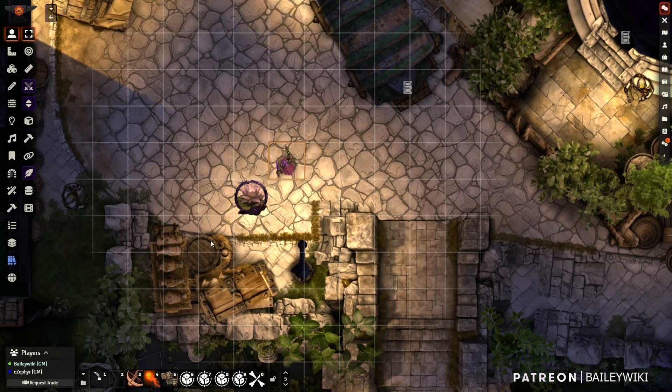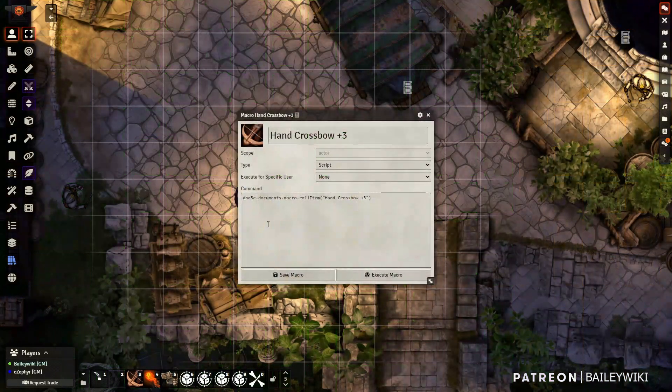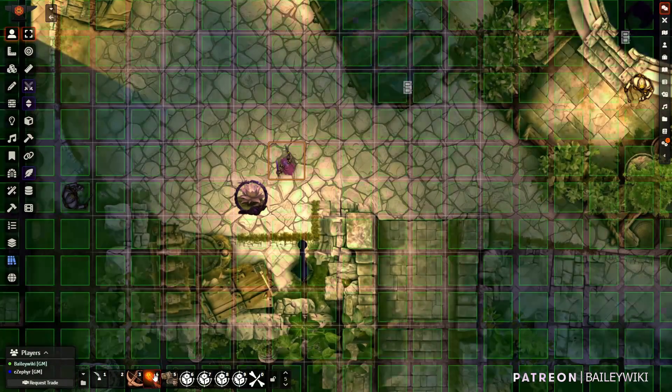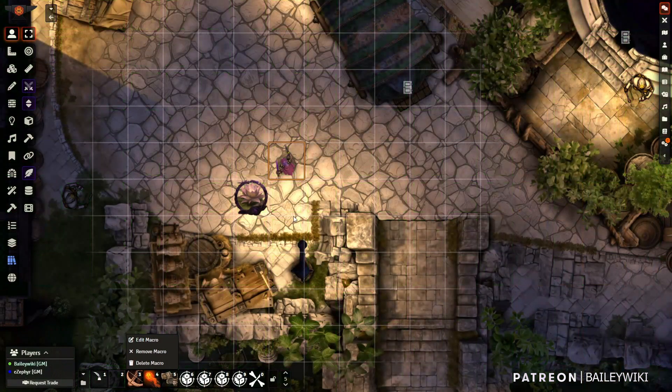And then, of course, the third thing is getting the range of attacks. What Tactical Grid is doing automatically is it's looking for the name of this item and this macro, going into the player's character sheet, looking for that item, and seeing if it's got ranges defined in it. So you can define ranges with spells and items, as you guys know, and it's reading that. We can also change how this renders, how it looks, and some of the behavior there as well.